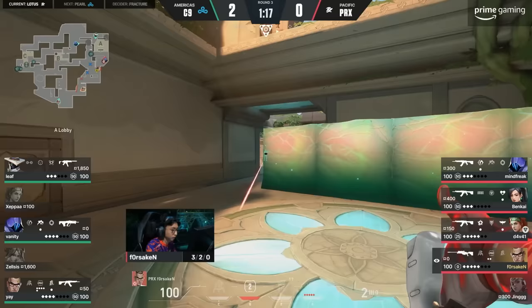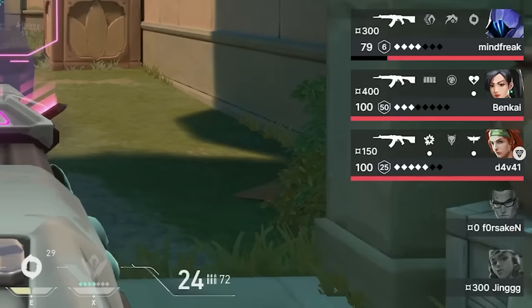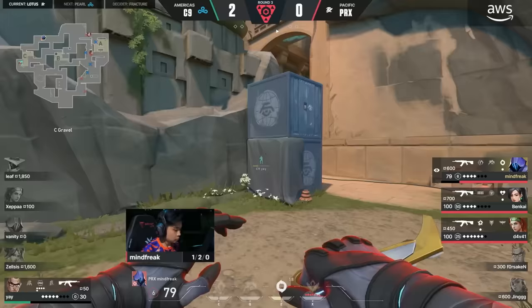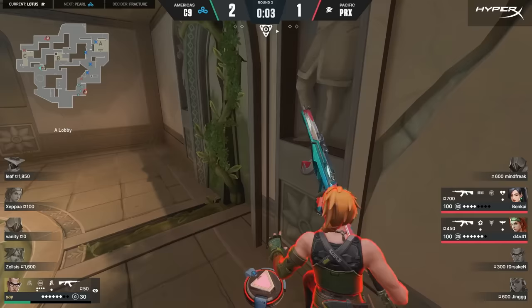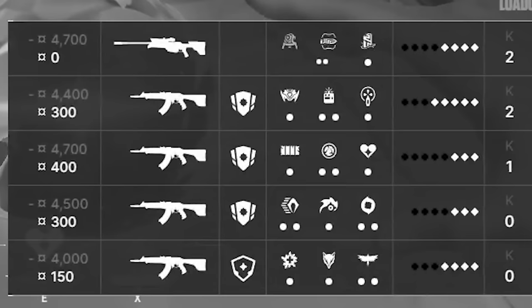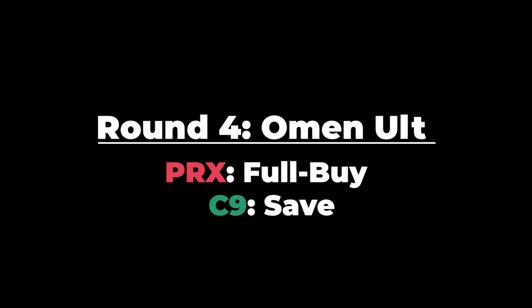Ye one-taps Forsaken, but on site, Mindfreak entries onto A and finds a kill on Leaf. It's 3v2 — Paper Rex still have the numbers advantage and A is under attacker control. Ye in a 1v3 decides to save his rifle. Mindfreak is hunting — he knows Ye is on low health and is not going to let Ye save that rifle. But Ye heard the footsteps and punishes Mindfreak's aggression. Ye saves his rifle, but Paper Rex take the round. Cloud9 invested everything into that force buy and lost, so they're going into the next round completely broke.